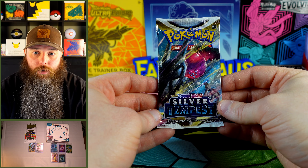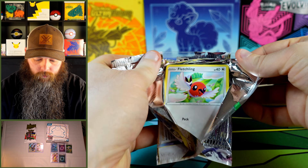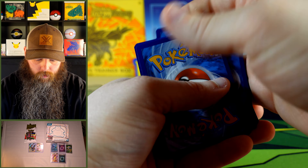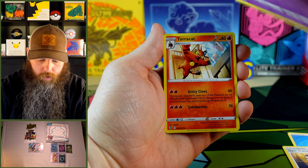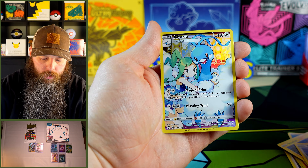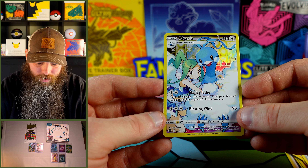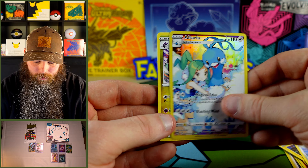Next up is a Silver Tempest from the PokéRev pack. Energy, Gym Trainer, Curlia, Toracat, Fletchling, Katini, Blink, Sunfisk, Togedemaru. Hey, an Altaria! I collect Altarias and this is awesome. I love that card. Look how fluffy Altaria looks there. Awesome card — Trainer Gallery, of course. We'll take that. And the Neuvern.